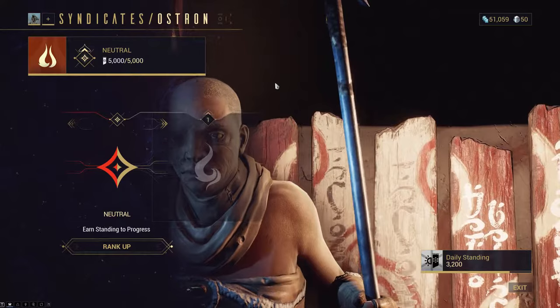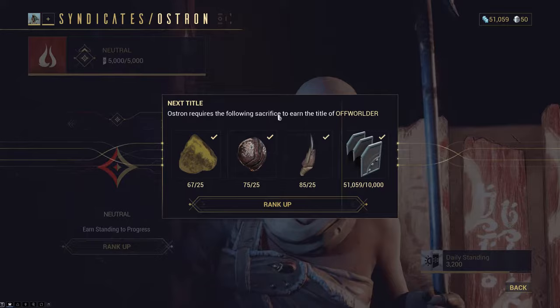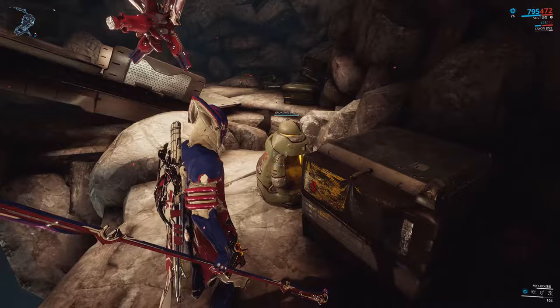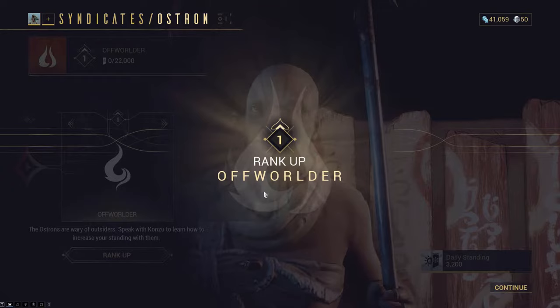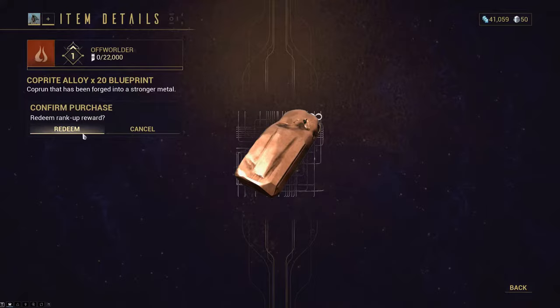You start at rank 0. To rank up, go talk to Konzu and provide the following: 10,000 credits, 5,000 Ostron standing, and 25 each of Nisselpods, Eudico, and Grokdrul. Getting these materials isn't too hard because they can be found in containers just lying around in the Plains of Eidolon. Nisselpods grow on the plains, Eudico can be found either topside or underground, and Grokdrul is stored in containers wherever there are Grineer troops. My recommendation is to just always be on the lookout for these whether you're doing bounties, mining, or fishing — and by now you should already have a ton of them without even really having paid attention. When ranking up, I recommend choosing one of the mining blueprints as your reward, since you otherwise need to grind out another 5,000 standing points to buy it.